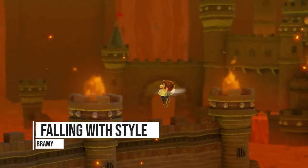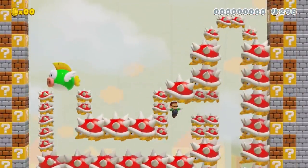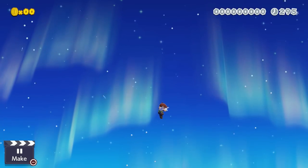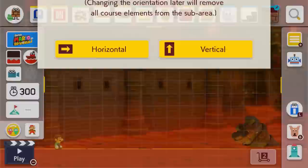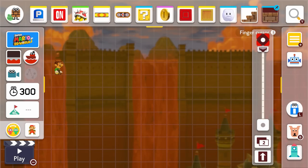Our first idea is all about falling with style and comes to us from Brahmi. The level codes for every course shown in the video are going to be in the description below, so be sure to check those out. Our goal for this one is to make Luigi freefall for the entire course. To do this, we use the vertical subworld with enemies and Luigi falling from the very top all the way to the very bottom.